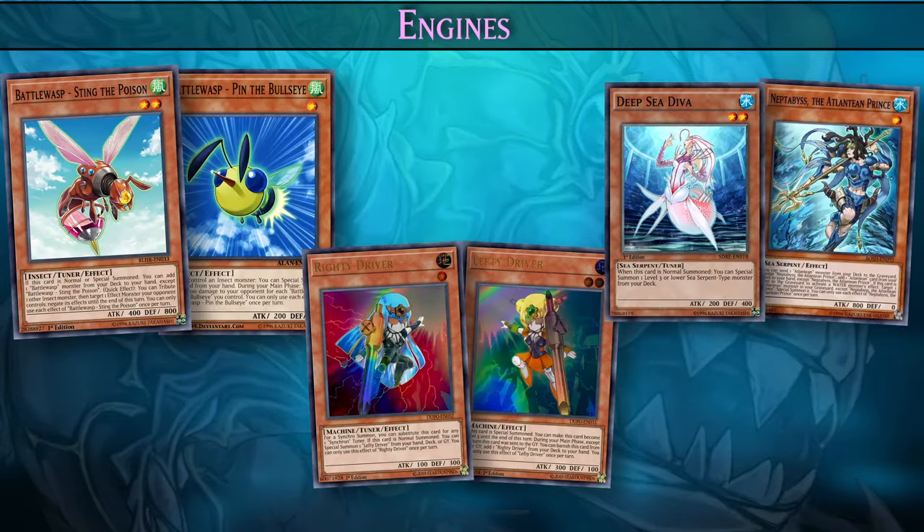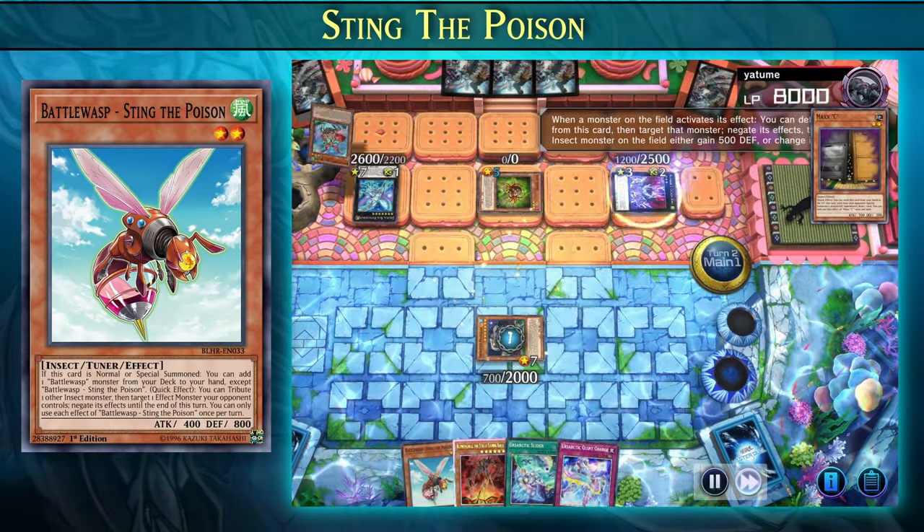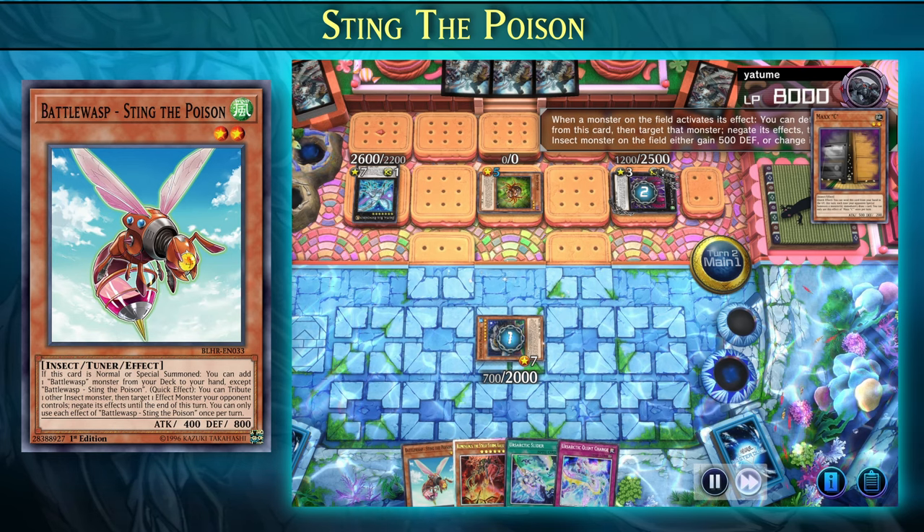So next up we have our engines. These pair of cards act as a one-card combo, enabling you to summon two monsters to the field with a level difference of just one. With these monsters in play, you'll be able to perform a synchro summon and bring out Polari to start your combos. You only need one of these engines in the deck, and in the Monster Type Festival, Sting the Poison is the way to go.